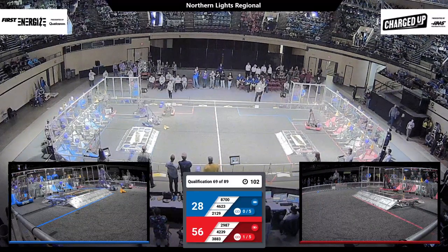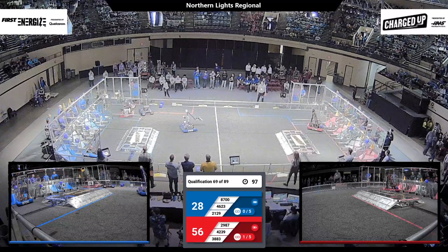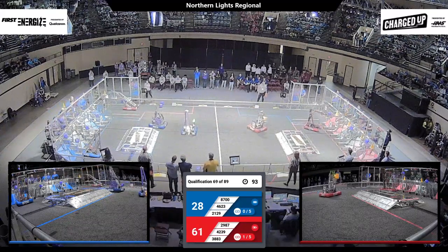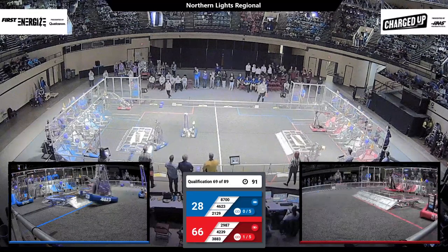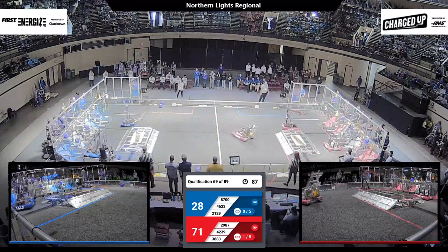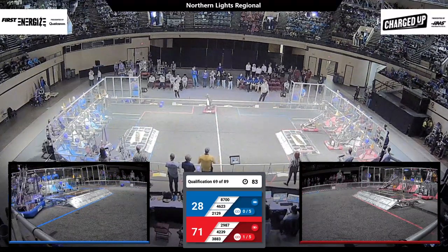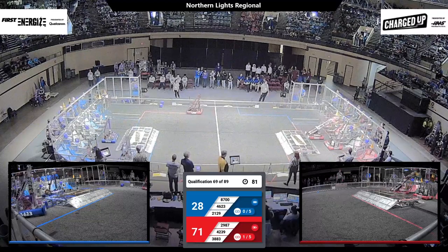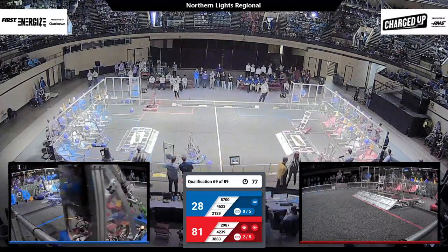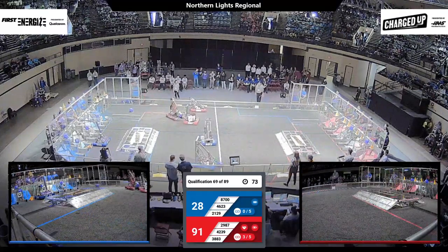Blue Alliance, they've placed cubes at the mid-level of their grid. Looking to gather up some more, keep pace with this high-powered Red Alliance. 42-39 gets a cube up high on the grid for Red — that is down and secure. 29A7 close behind with a cone, adjusting their placement. That's down. 3883 at the same time, they've got one as well. Looks like two links simultaneously for the Red Alliance.